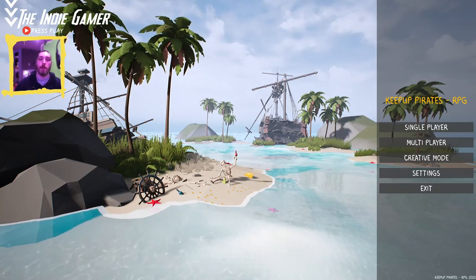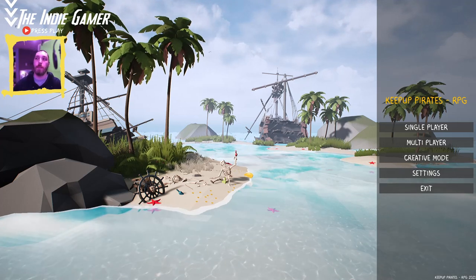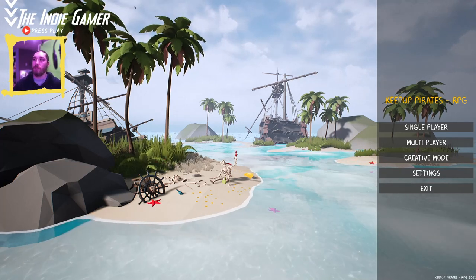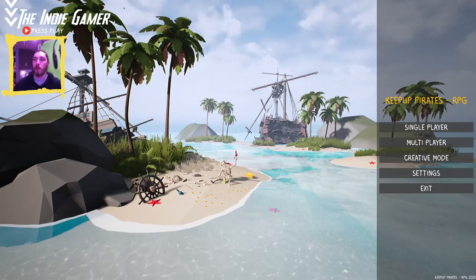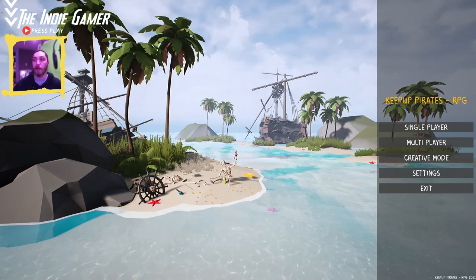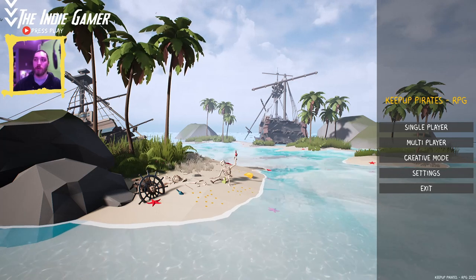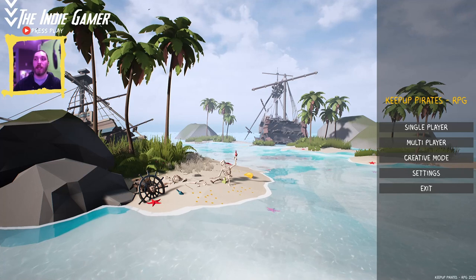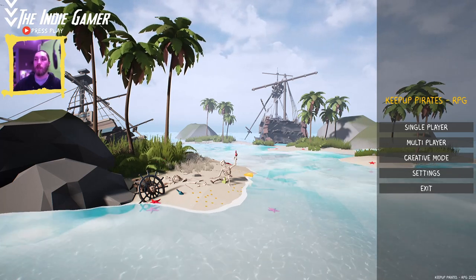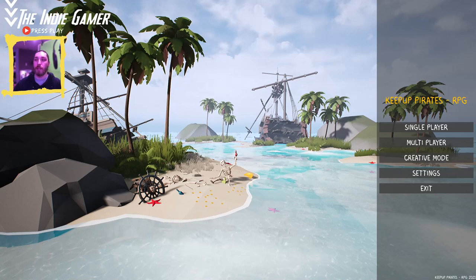Hey guys, Jeff Porter from the Indie Gamer Magazine. Today we're going to take a look at a survival RPG called Keep Up Pirates. It released on December 11th of last year, so it's about two months old. It does have a lot of positive reviews, developed by Wits Studio. You are a pirate on an island — survive alone or with other players, fight enemy skeletons, build a shelter, and gather resources. A building, crafting, farming, and cooking system lets you create great things. Special features include a quest and skill system, and there's also a free creative mode.